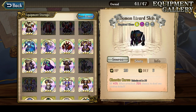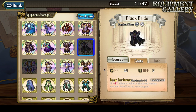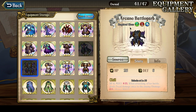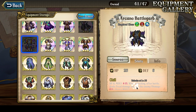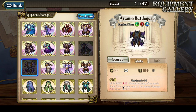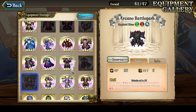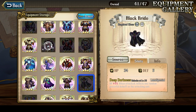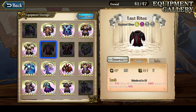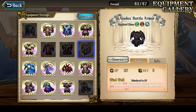Demon Lizard Skin is nice to have but not required. Black Bride is Lana exclusive, not really required either. And Arcane Battle Garb — apparently it does fixed damage to the enemy after the battle. They finally updated the description, which makes it basically garbage. I feel like I'm missing all the very best armors, but it is what it is.